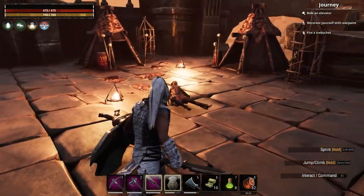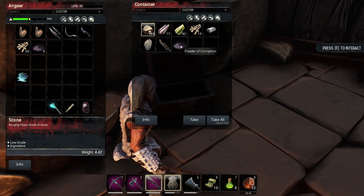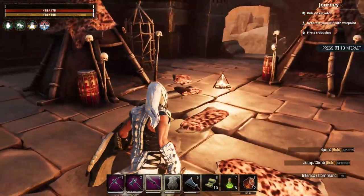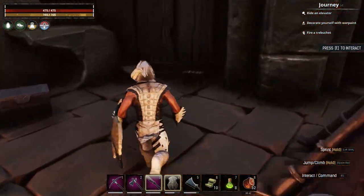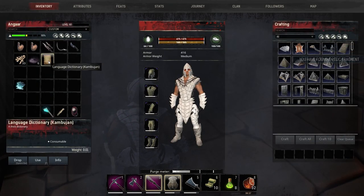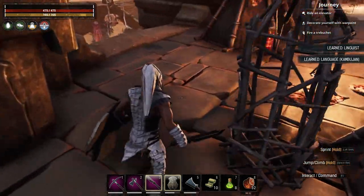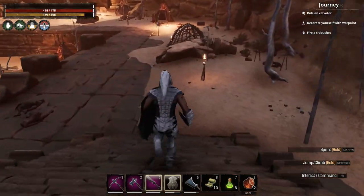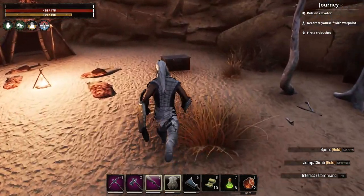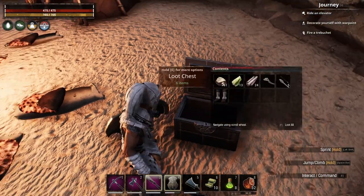You can get bone from any human or animal, but these chests all around the Summoning Place have powder of corruption in them. So we'll just work our way around getting all the powder out of these chests, and we'll grab some other bits and bobs as well.